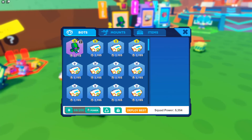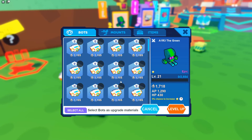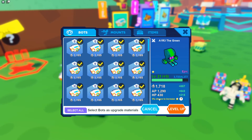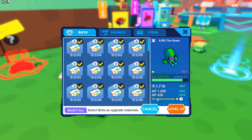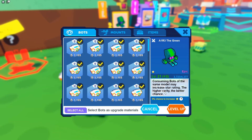Let me use my epic. When I click level up, I can select all the bots — my epic bots or the green bots — and the stats increase by a significant amount. But look at this: 0% chance to increase a star. Consuming bots of the same model may increase star rating; the higher the rarity, the better the chance.